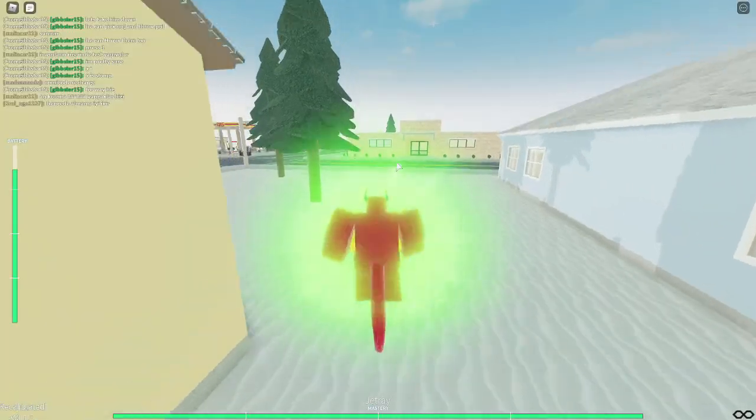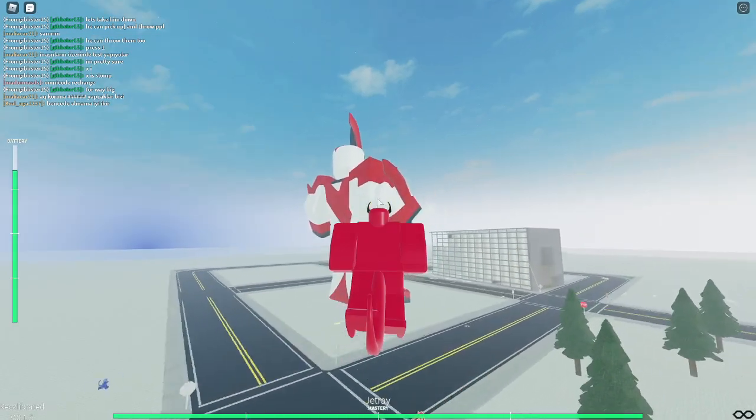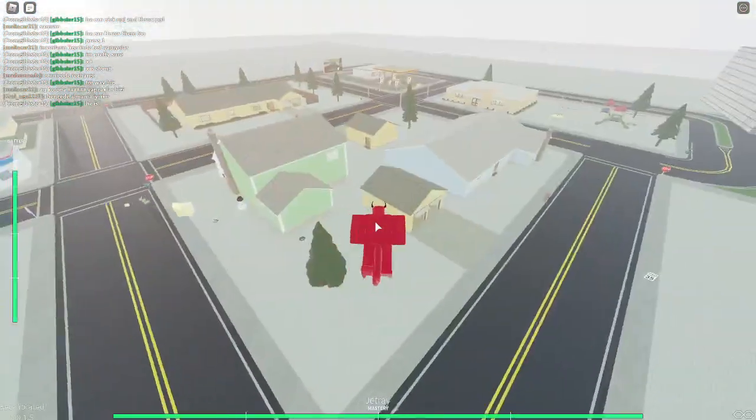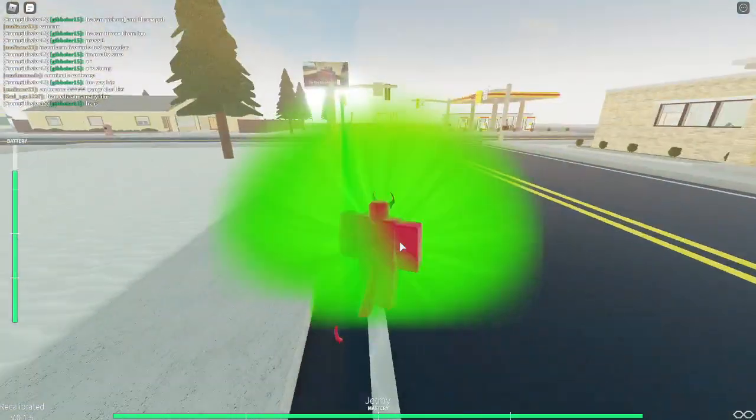Then there's Jetray. He's pretty sure the fastest flying alien. The only thing it can do is fly and when you press E it does a small explosion. It's not really a good alien, it's just very fast.